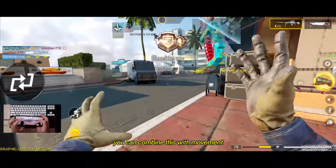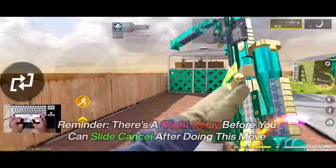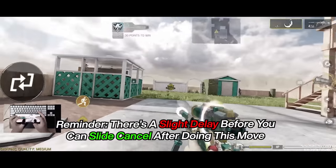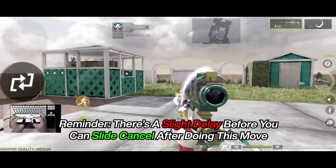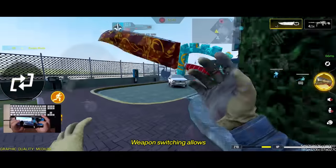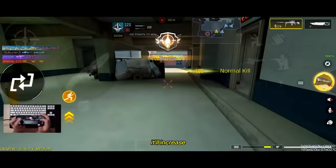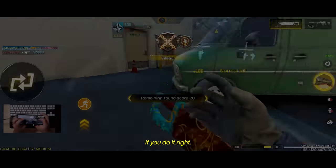You can combine this with movement whether you have your secondary or when you're pulling your sniper back out. To slide cancel right after, you'll have to wait just a bit to completely pull out your sniper, which can feel weird if you're trying this out for the first time. Weapon switching allows you to gain a lot of speed, and if you combine it with sliding, it'll increase the distance you cover and sliding speed if you do it right.